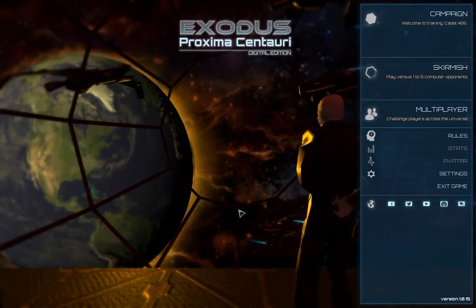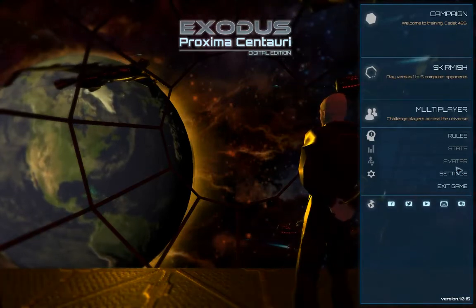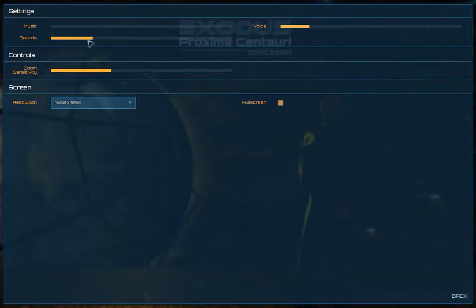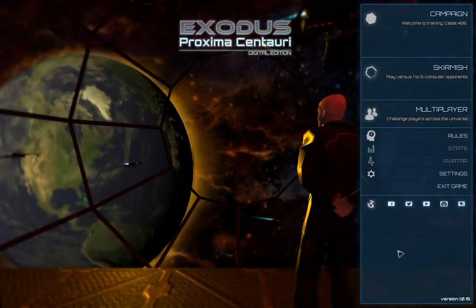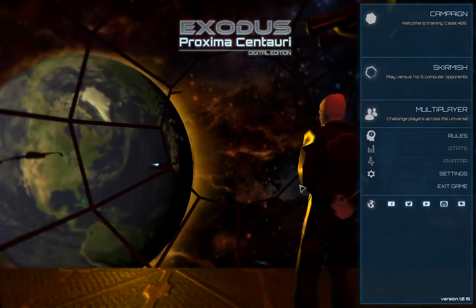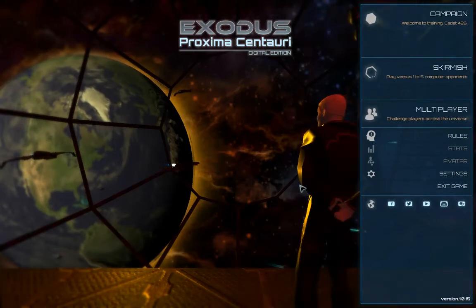Hi everybody. This is Exodus Proxima, or Proxima Centauri digital version. It's a digital edition — there's a board game out there that's been out there for quite a long while and people enjoy it.